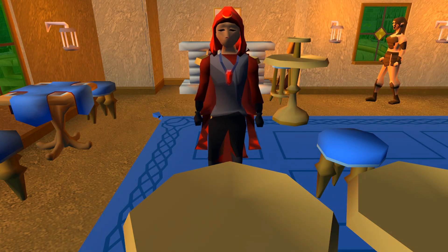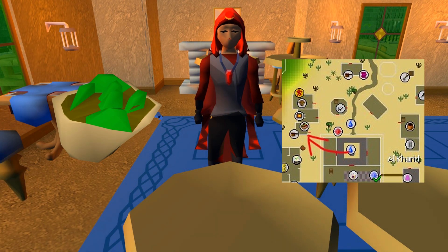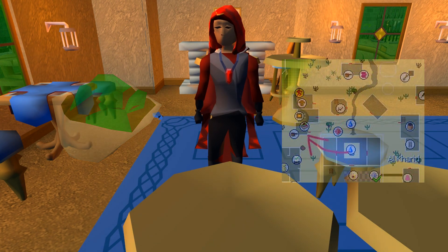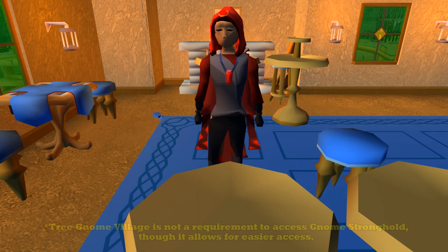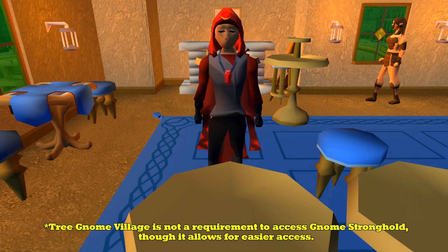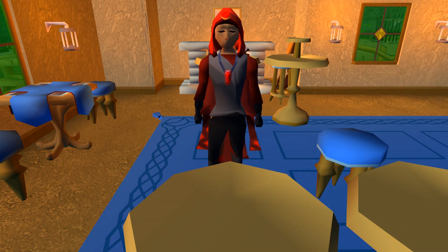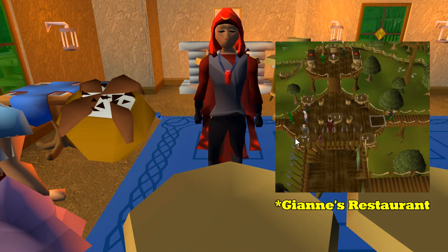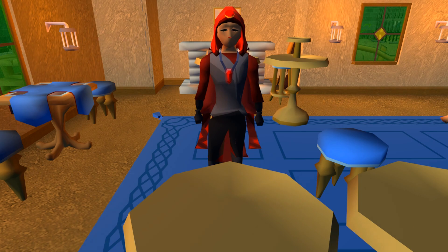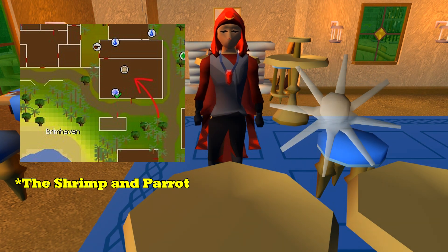So what selection of early game food do we have access to as an 807? We have access to kebabs located in Al-Kharid and Pollnivneach, wines for ranging and maging located in Draynor Village, and following the completion of Tree Gnome Village we get access to Spirit Trees and can buy gnome food at the Grand Tree. An expensive last resort for early game would be the pub in Brimhaven, where you can buy lobsters, swordfish, and cooked karambwan.